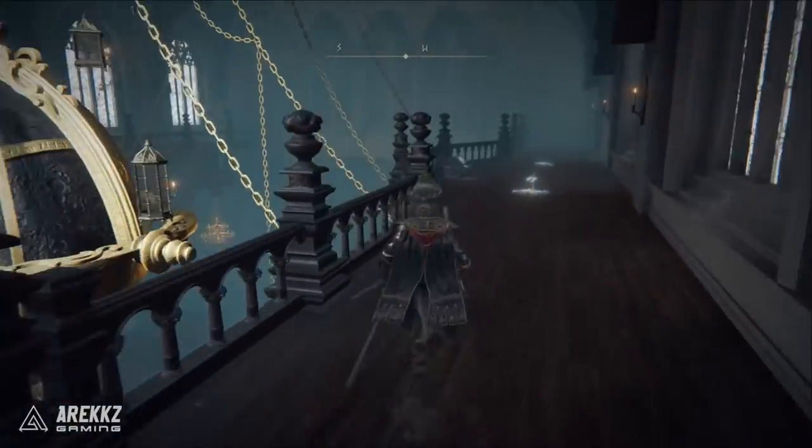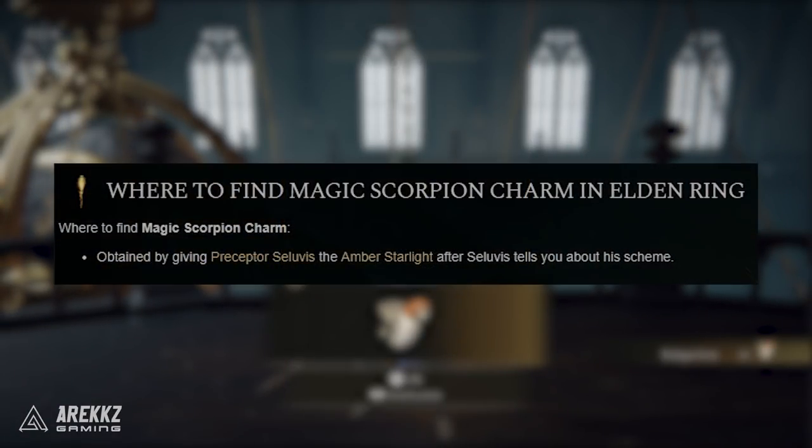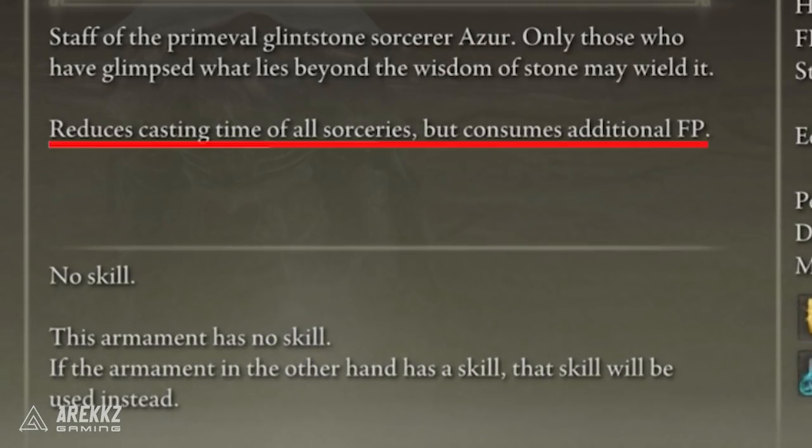Moving on to alternate talisman options — if you have the Magic Scorpion Charm, which is obtained by giving Preceptor Selvius the Amber Starlight after he tells you about his scheme (which is easily missable and for many people will require another playthrough), you can optimise the build a little bit more for pure damage. You can remove the Radagon Icon and slot in this Magic Scorpion Charm for around an extra 12% magic attack power at the cost of 10% more physical damage taken. Then you can use Azur's Glintstone Staff in your offhand to replace the Radagon Icon for that extra virtual Dexterity towards casting speed.